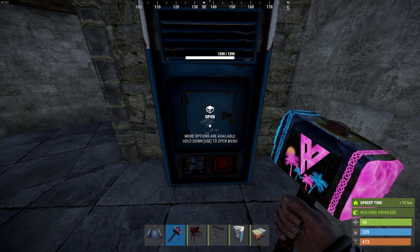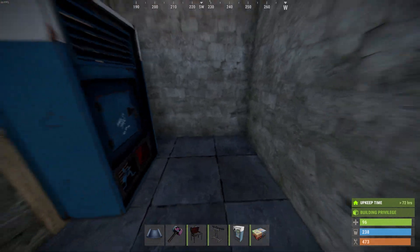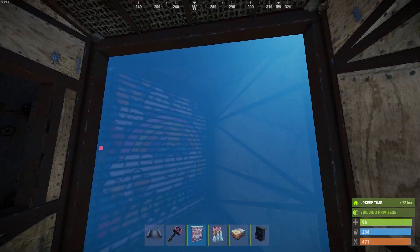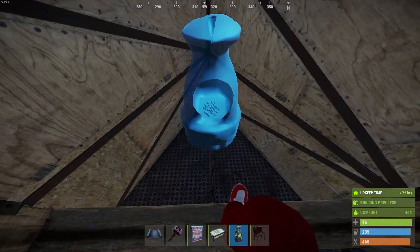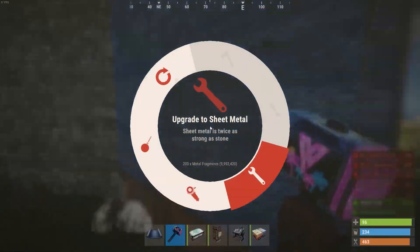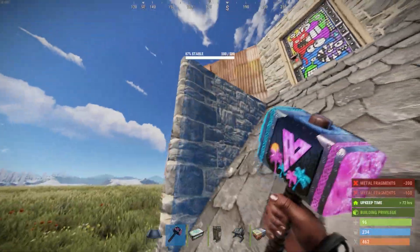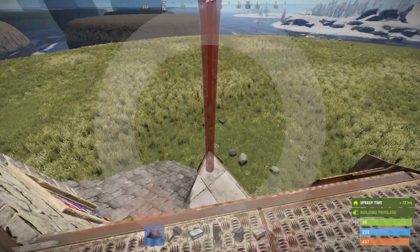There's also a fast respawn bed for getting back into the action. The bunker is not console compatible yet — you just remove the small floor triangle and then you can get out of the bunker for now. In the nights when you disconnect, just place the floor triangle back again and upgrade it to sheet metal. Then your bunker is set and your base is safe for the night. The footprint of this base is quite small, so you can probably fit it into any area.